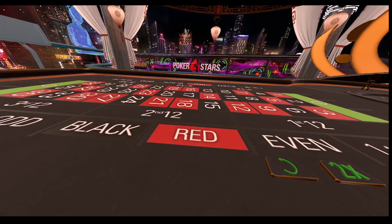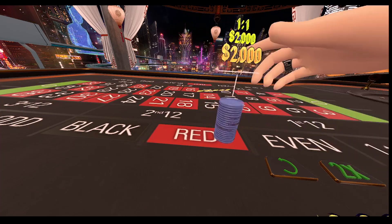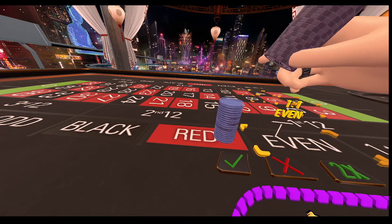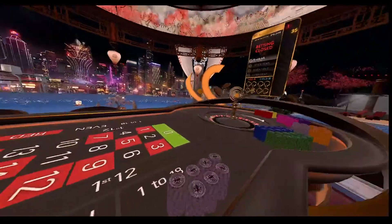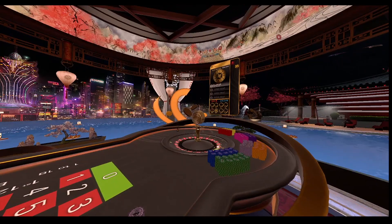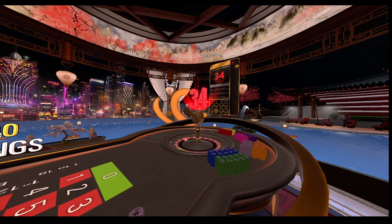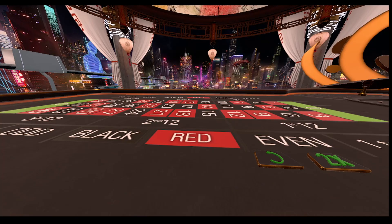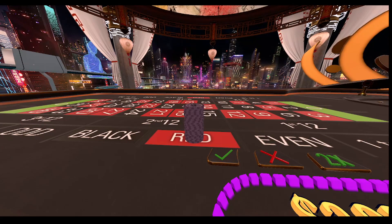Unfortunately our second bet didn't pay out. Now we've got to double up, and we've got to make sure we're betting on the previous color, which is now red. So double the bet on red. There we go. Now that we hit our double bet, our next bet is still going to be on red, but it's going to be for our starting betting amount. So our starting amount — one stack — 2,000 on red.